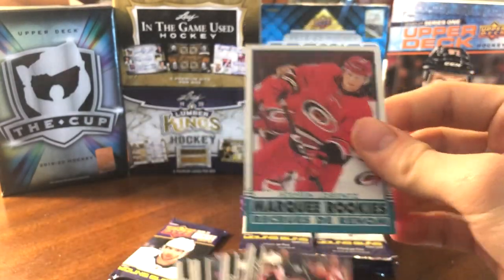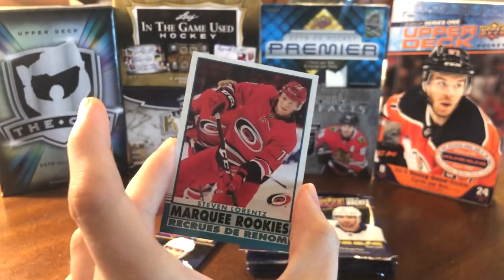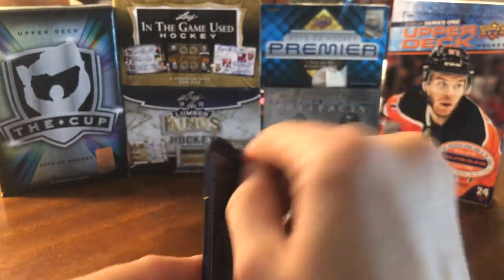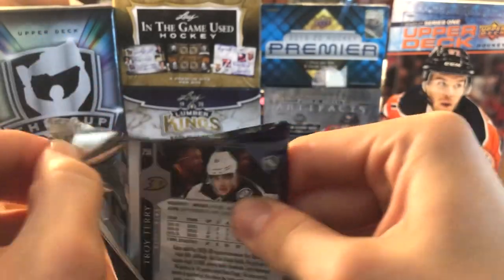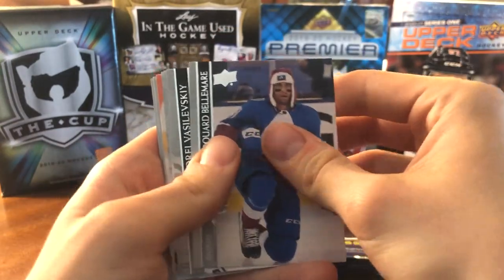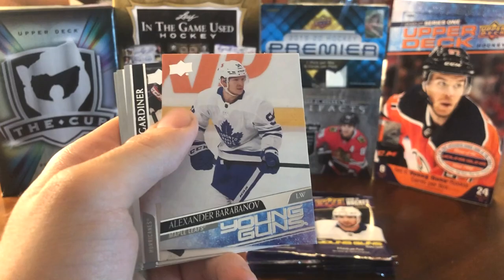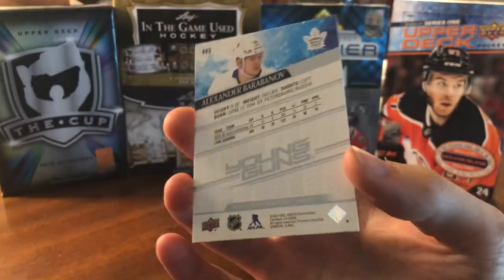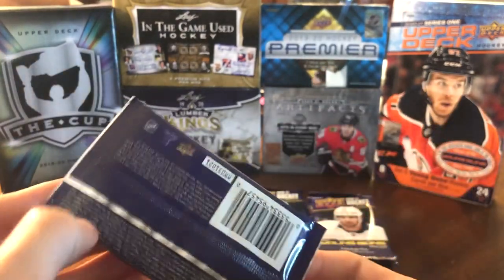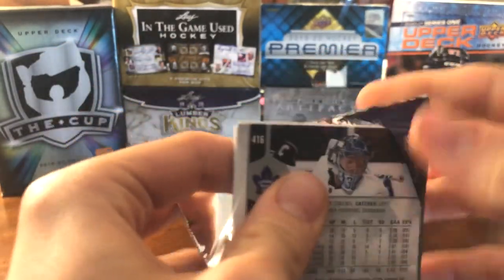We have a Young Guns in here — it's Alexander Barabanov. Another dupe for me. He was already traded by the Leafs. So it kind of looks like maybe he and Sorokin go together in the box collation — but I'm not sure. Moving on, looks like another OPG Marquee Rookie — nope, it's an Award Winners of the Tampa Bay Lightning. Stanley Cup, obviously. A cool card of the boys celebrating.